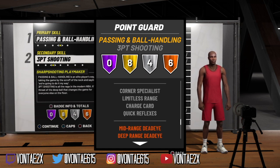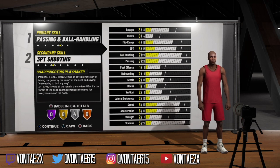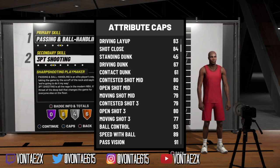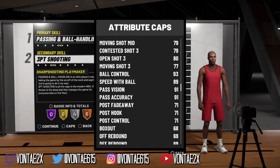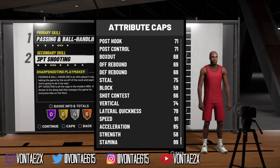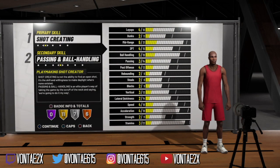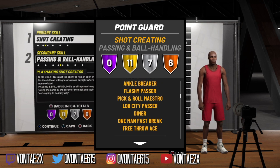So this is the Play Sharp — these are the badges: 8 gold, 4 silver, 6 bronze. Both mid-range Jedi and deep range Jedi are bronze on this build. These are the attribute caps — pay attention to mid-range, three-point, ball control, speed, and lateral quickness of 79. The acceleration seems low at 85, but speed is 91 before you adjust wingspan and weight.